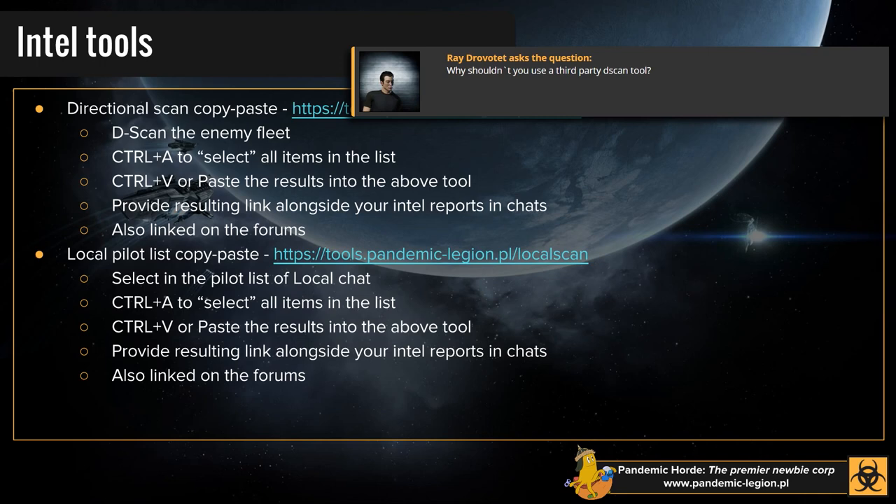There is a question on why you shouldn't use a third-party dscan tool. You can if you want to — there's nothing stopping you. However, because the dscan tool is not run by PL, there is a risk. Dscan tools not operated by us could allow data mining — whoever owns the website is getting that information, so they could tell that somebody's seen their fleet. I personally have never seen this happen, but it's something to bear in mind. You can use a third-party dscan tool, but I wouldn't recommend it. We have a good tool already that we know works, is accurate, and you can share it quickly and easily.